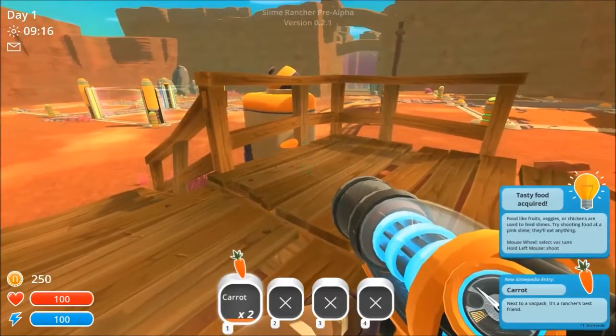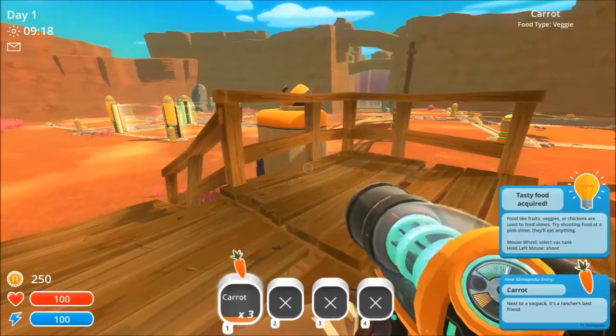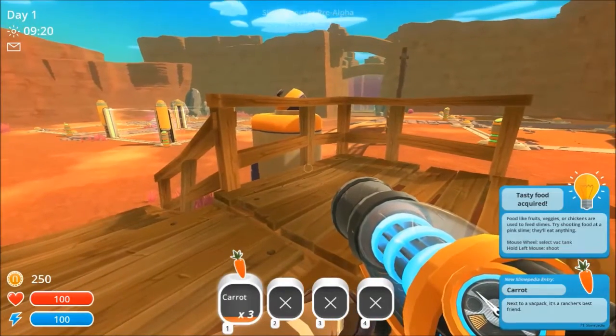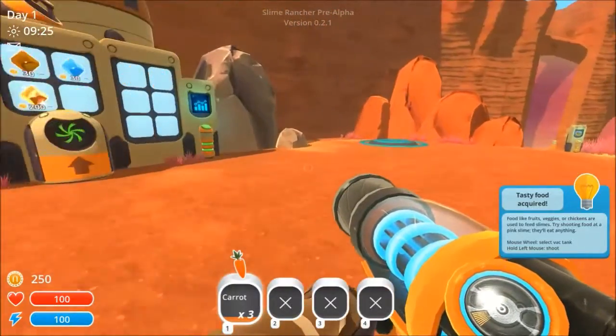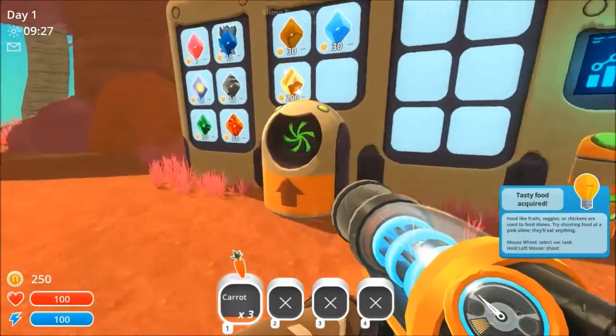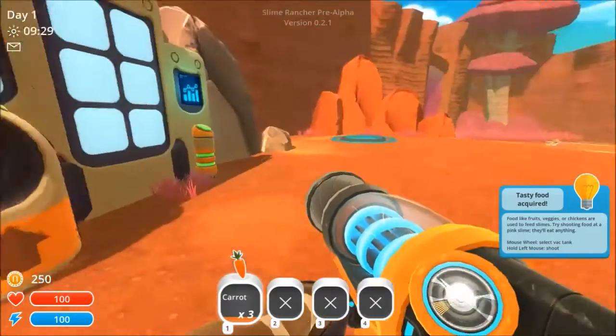Hello, a carrot — tasty food! It says: 'Next to a backpack, it's a rancher's best friend. Food — fruits, veggies, or chickens — are used to feed slimes. Try shooting food at a pink slime.' Pretty awesome.